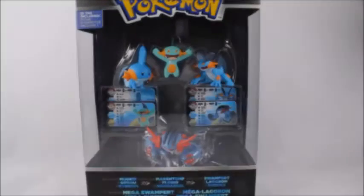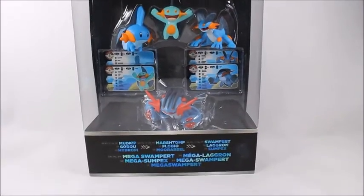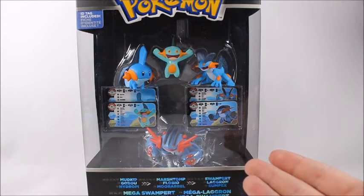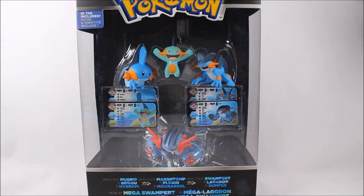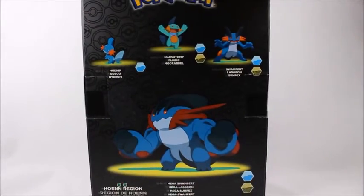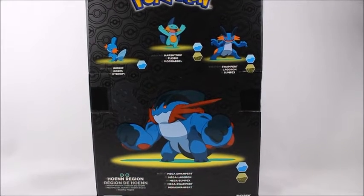Hey, what's good? This is Spanky. Today I've got the Toys R Us exclusive Trainer's Choice Pokémon Mega Swampert pack. This really appeals to me because it has a complete evolutionary set. I've complained in other videos about random figures being thrown together and weird combination choices, but as a set I love this. I love the box art and the way the box looks. Mint-on-card collectors will like this a lot — it's a TRU exclusive.